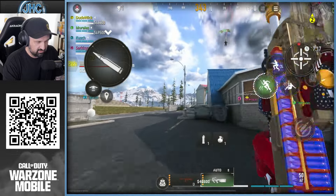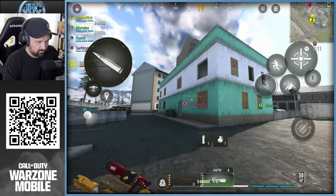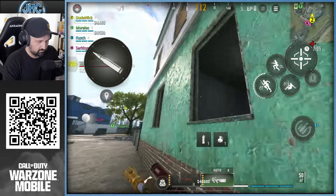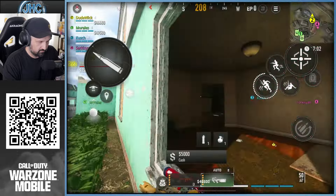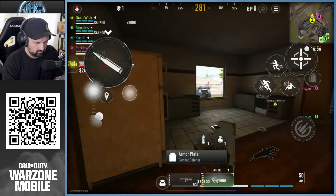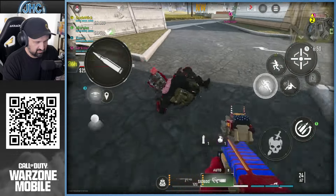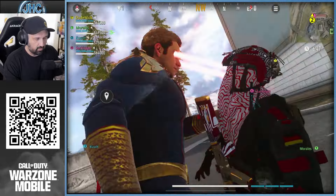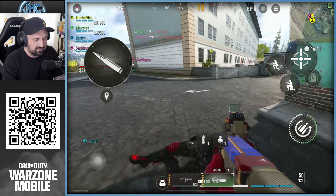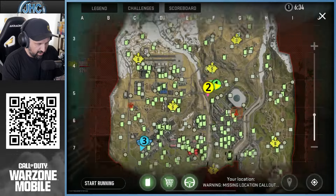Let's see if we can find a target — looks like he might be AFK. Oh, he went for the roof. Let me execute him — let's go! Wait, my teammate shot him. My teammate spoiled it! We're gonna have to find a new target. Teammate, not cool.